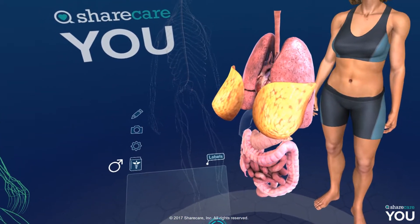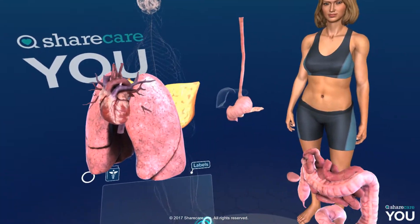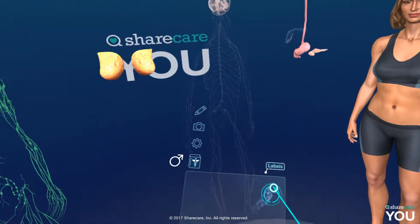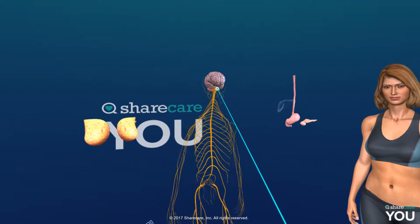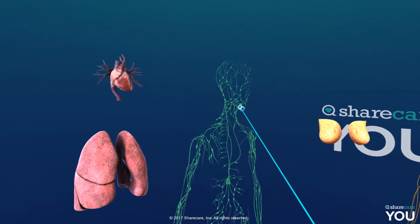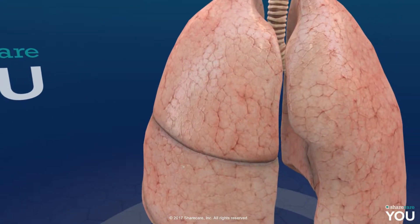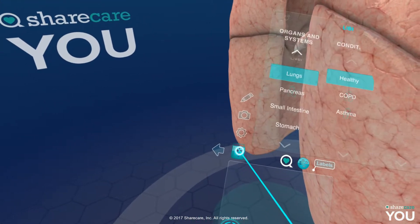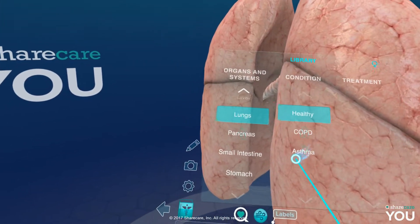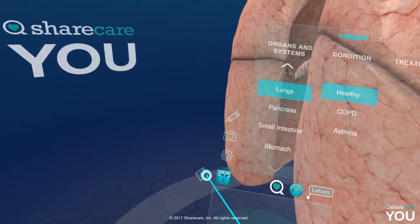I think they don't have the liver available yet. Look at that pair of lungs! Asthma, COPD — I want to know how to unlock those. I have to log in and register.